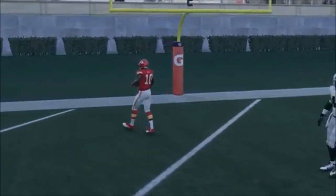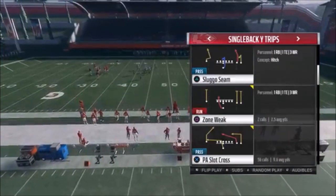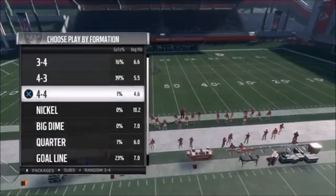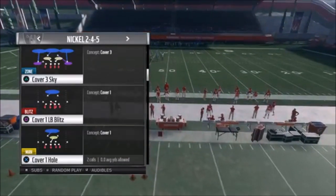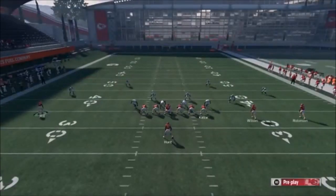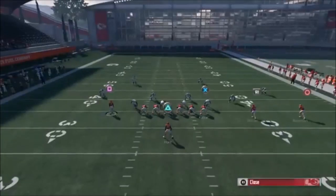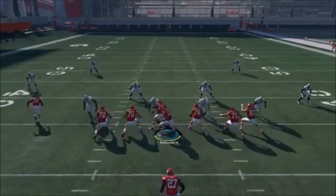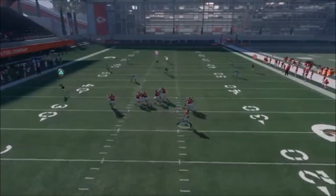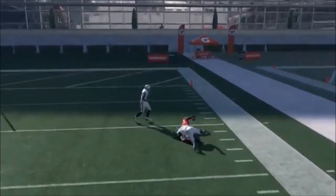Now I'm going to show you the adjustments to make this a Cover Three one-play touchdown — these are also the same adjustments for a Cover Four one-play touchdown. We'll start with Cover Three Sky. Do that same motion, bring Hill in again. You can put Robinson on a comeback route — that's a good way to do it. I've got to make sure I get outside because that pass rusher can be problematic. Float it up — barely got over because I was throwing on the run, but it's all good.